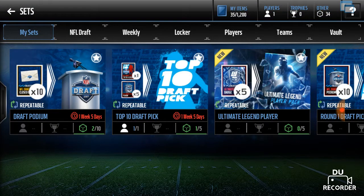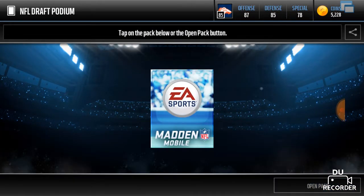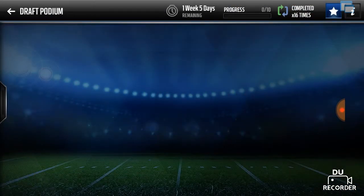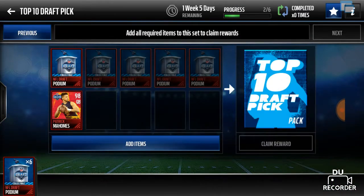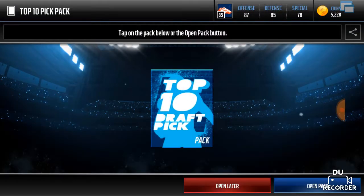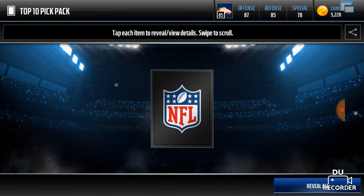So let's go over to the sets here and let's just complete these. We can complete one of them right now. We do have enough to trade in — if we get another one of them it won't be super bad, but I just hope we get a different player. Alright, top ten draft pick — what are we gonna get? Can we get one of the 99s? Can we pull Miles Garrett? Three, two, one.